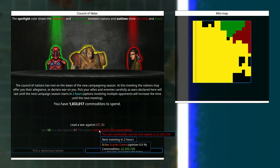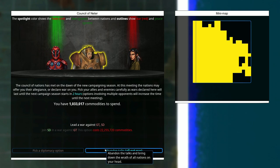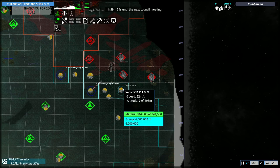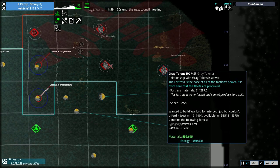I should have finished off the Great Towns when I had the chance. I can't fight both these guys. It's either this or all out war, which basically means I have two hours instead of four. So I might just do that instead. I can't afford to wait - I'm going for the main fortress now. Sorry guys.